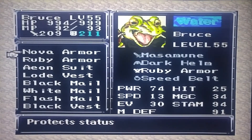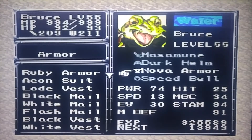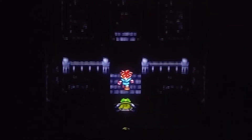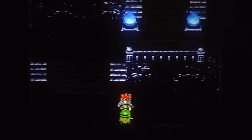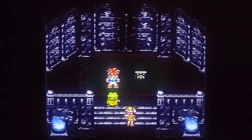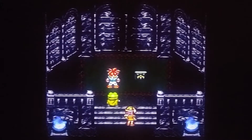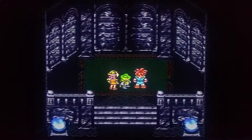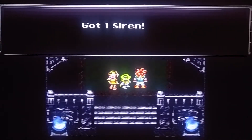Protect your status - that will prevent him from taking any status effects like chaos, confuse, poison, any of that stuff, even HP down. It completely protects you, which is glorious. You never have to worry about status effects. And then we're going to open up and get ourselves the Kali Blade, and then open up the other one that turned into the Valkyrie and grab ourselves the Siren.